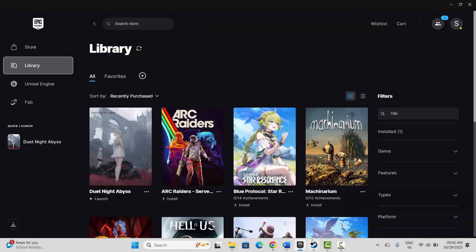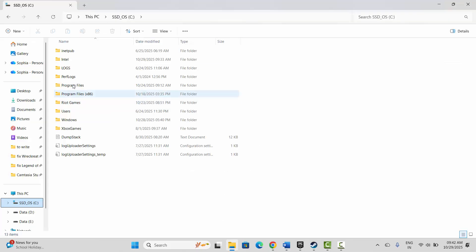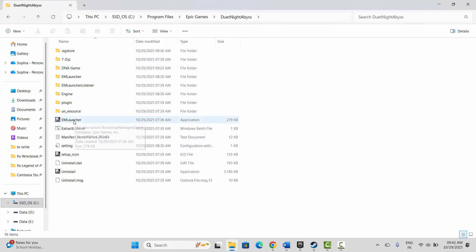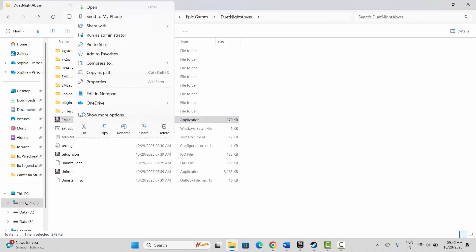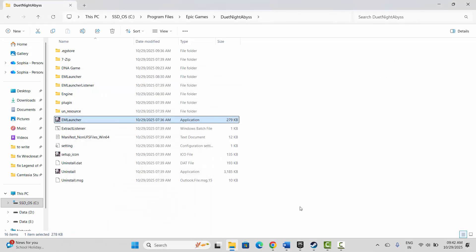If not, the next method is to run the game as administrator. Go to the Epic Games folder, open Epic Games, find the game folder and the game icon. Right-click on it, click on Properties, then click on Compatibility. Select 'Run this program as an administrator', click Apply and OK, then try to launch the game. If still not resolved, select compatibility mode for Windows 8 or Windows 7, click Apply and OK. If that doesn't help, select 'Disable full screen optimizations', click Apply and OK, then launch the game.